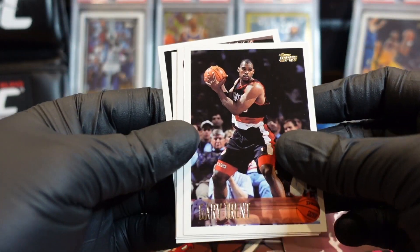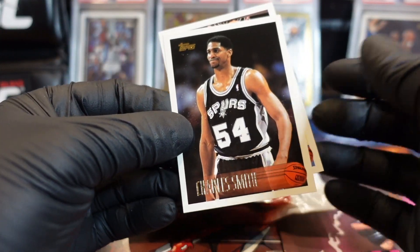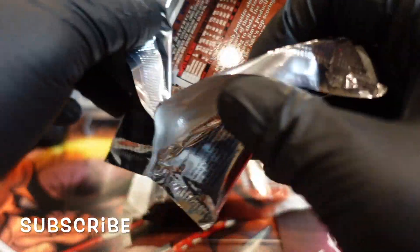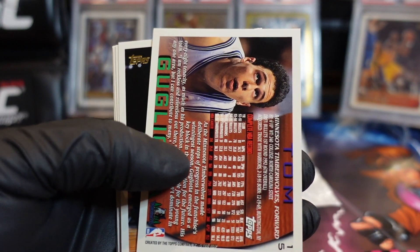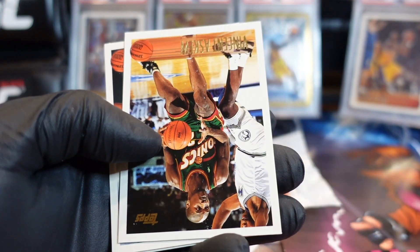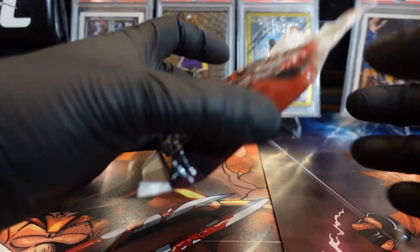Watch that be a Kobe rookie — look at all these beautiful cards. All right, that was it on the five-card pack. Now we're moving to the 11-card pack. Sean Kemp. He's got some fallout — might put him in the gold pile. LJ, Chris Webber. Kurt Thomas. All right, now for the jumbo pack.